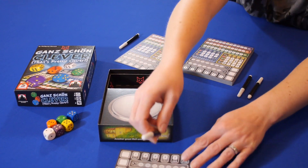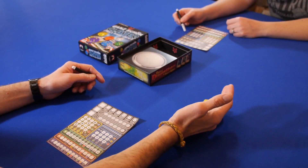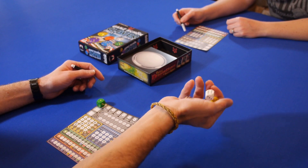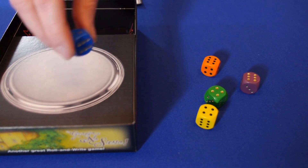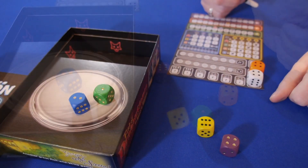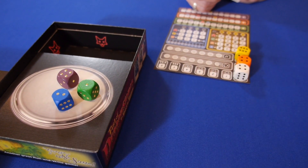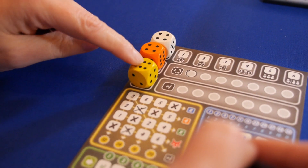To set up the game, you simply give each player a sheet of paper and a pen, pull out the six colored dice, and then you're ready to begin. On their turn, a player will roll all six dice and select one to add to their collection. All dice showing a lower number value will be added to the pool, and then the player will roll all the remaining dice and repeat the process. Once a player has run out of dice or has added three to their collection, the rest of the players will get to choose one die from the pool to use for their collection.